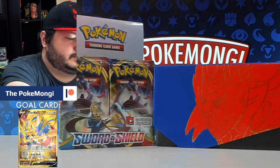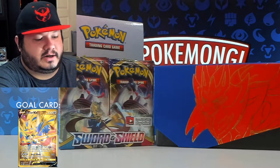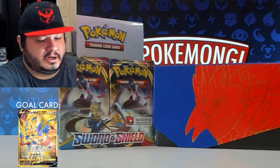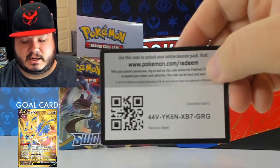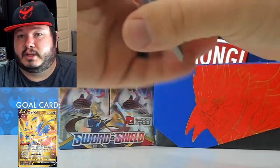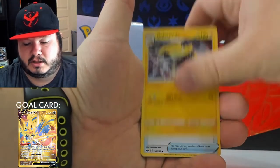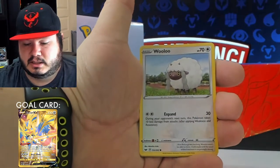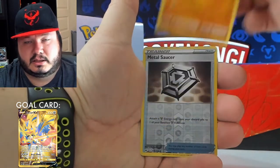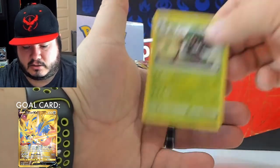Sorry if my face kind of goes off screen — I'm trying to hold the packs away from the mic to get a little less of that pack opening noise, because I know that can be loud sometimes. Hopefully you are noticing a difference. Energy, Quickball, Galvantula, Air Balloon, Sinistea, Tapu Bulu, Shellder, Croagunk, Silicobra, Metal Saucer, Gorilla Fist is the rare non-holographic.